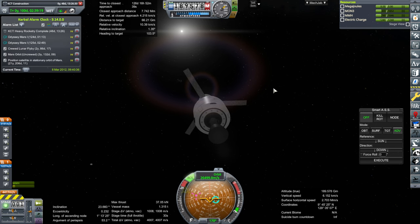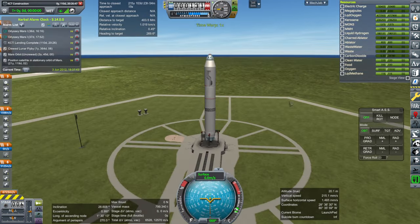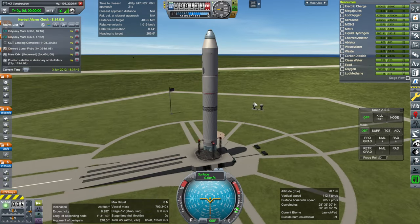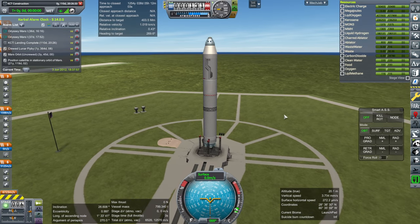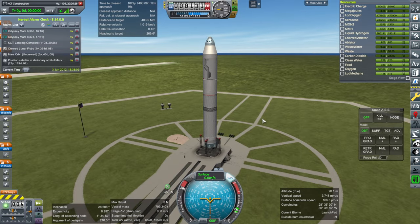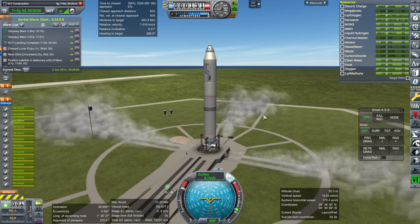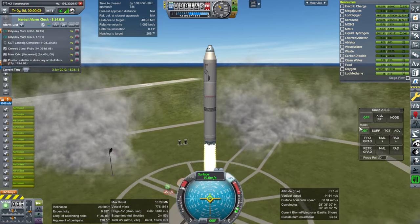On to that uncrewed mission — testing a crewed lunar flyby. Here's our rocket. I guess it's sort of like Saturn 1, except with a less interesting first stage. SAS on, throttle is up. Let's see what I've forgotten. Ignition. We have 13 engines and go. That's a healthy thrust-to-weight ratio.